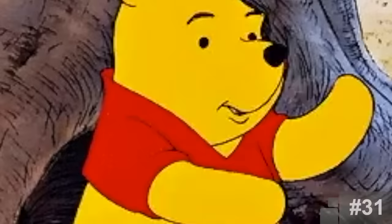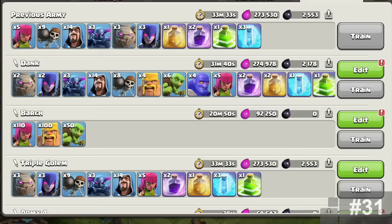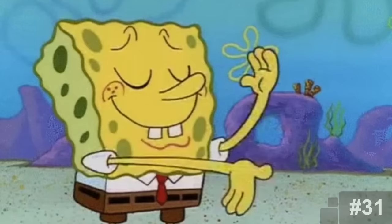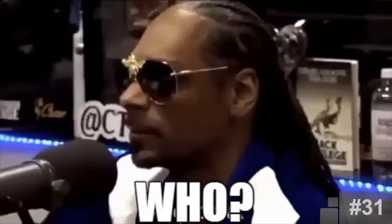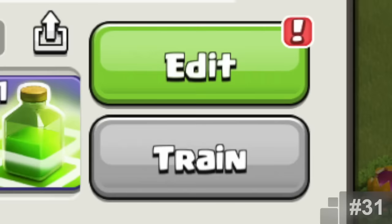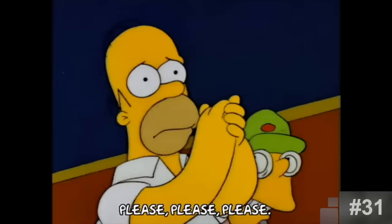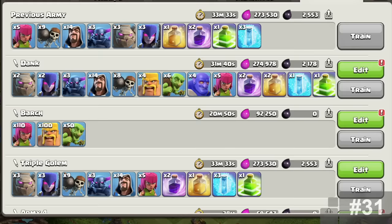Saved Troop Compositions and Rebuilding Last Army. You know that struggle of constantly having to remember an army and train it every single time? Saving armies and retraining them is probably one of the best things that's been added. It just makes things easier and saves you so much time. Just copy an army, save it forever, and train it whenever you want. I'm glad the community kept asking Supercell over and over until they eventually added the new barracks system, which they are still improving today.